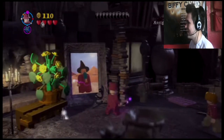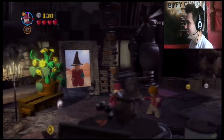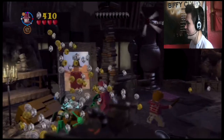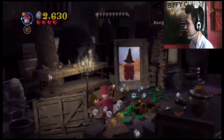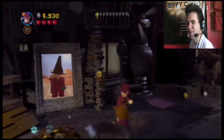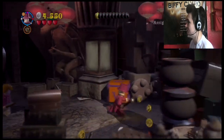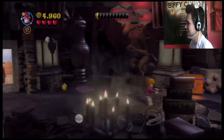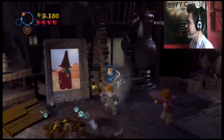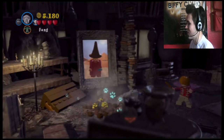So here we are — this guy sucking on his lolly. How can he suck on a lollipop when there's so much evil and hatred and suffering going on in the world? He's just thinking, 'Oh yeah, I'm going to suck a lolly, do my thing.' So this level is in about four sections, with two collectibles per section, and you need to get 80,000 studs to get a true wizard, so you have to get every single one.